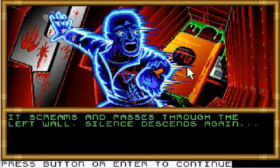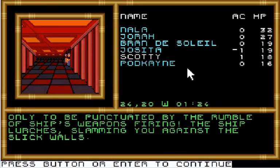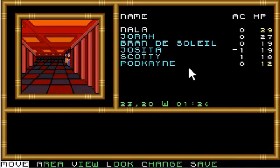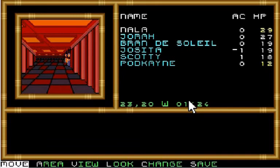Why would a space ghost be leaving bloody handprints like that? Only to be punctuated by the rumble of ship's weapons firing! The ship lurches, slamming you against the slick walls. Nawa and Podcane just got bruised by the jouncing about. Let's save this in a different save position just in case.